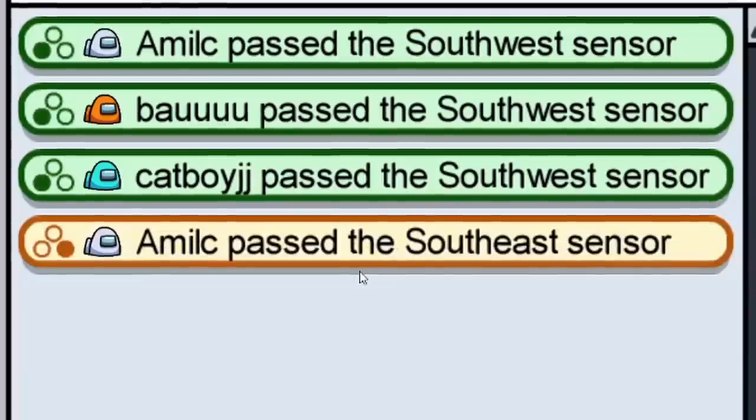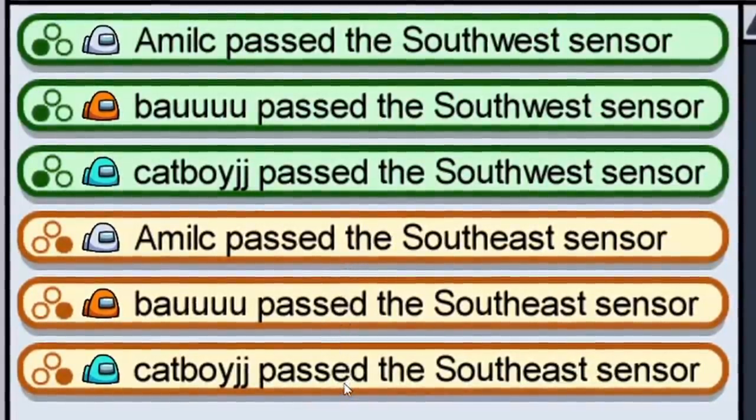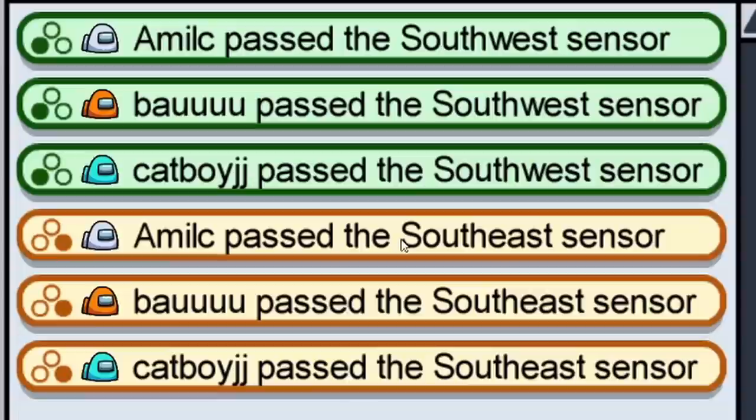If you didn't already know, logs only appear on the map Mirror HQ. It's incredibly important to know how to use them, because on Mirror HQ you don't have access to cameras or vitals. I'll very quickly show you where to find the logs terminal.